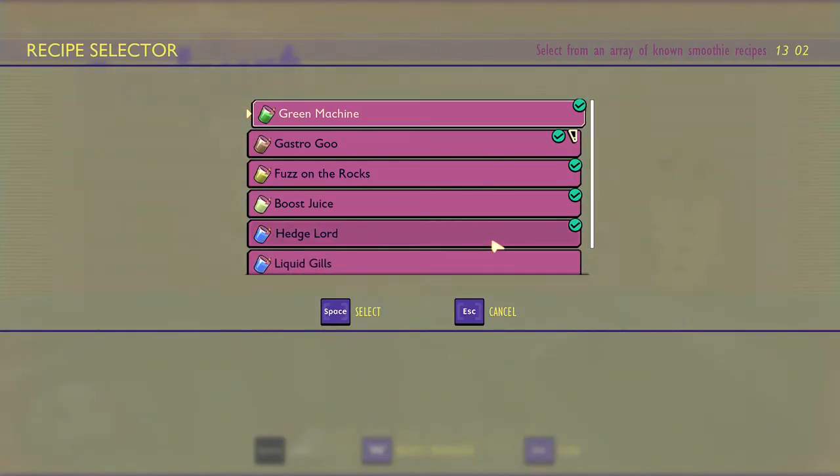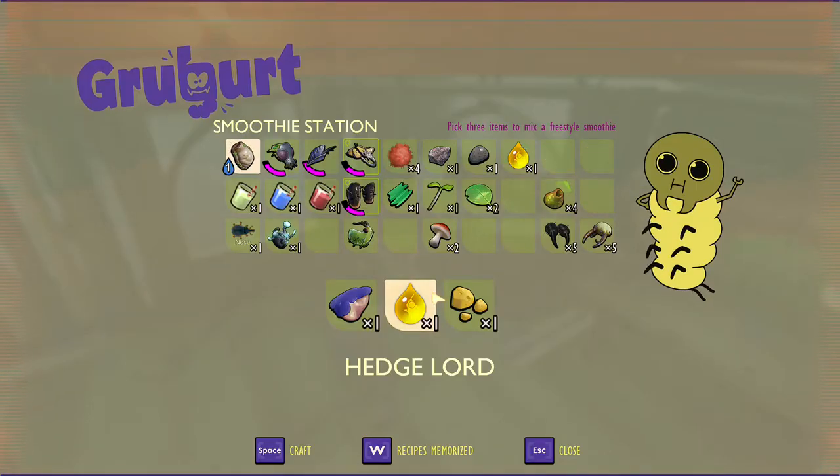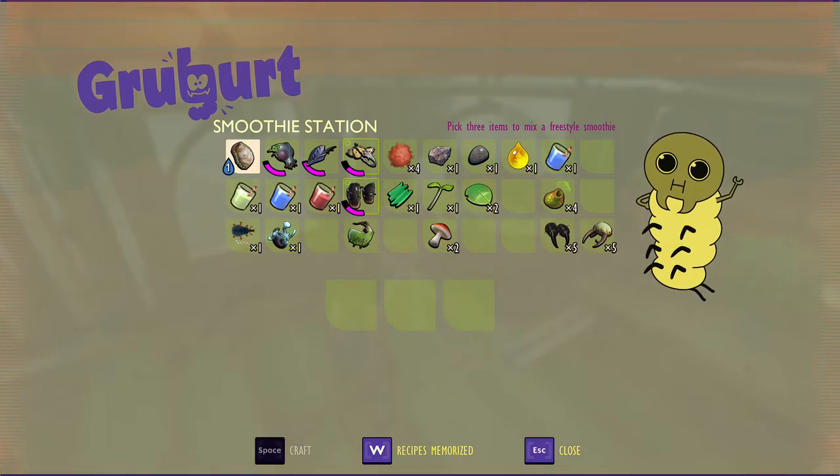So go ahead and make the next one, which will be the hedgelord. What you're gonna need is berry chunk, aphid honeydew, and the acorn bits. Go ahead and make the hedgelord — this one lowers both hunger and thirst, and it is another blue one. It is very close in appearance to the boost juice; I would say they're almost identical, so be careful which one you drink if you have them together.